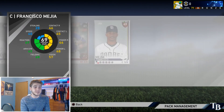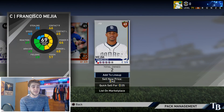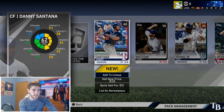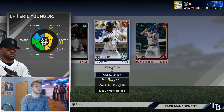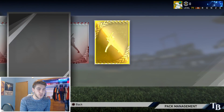Going to the bullpen — eight more to go. Hopefully we can get some decent position players. We got Francisco Mejia, he's a switch hitter and catcher, good enough for me. All bronzes: Danny Santana, Eric Young Jr., Tim Locastro. Gimme Eric Young. Four more to go — this team is actually really bad, I'm not gonna lie.